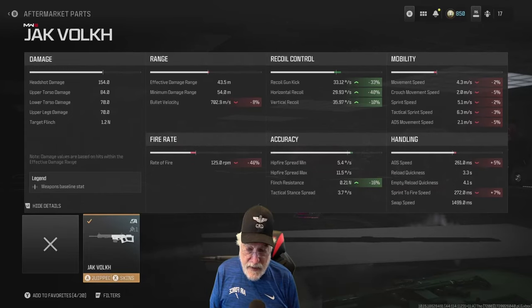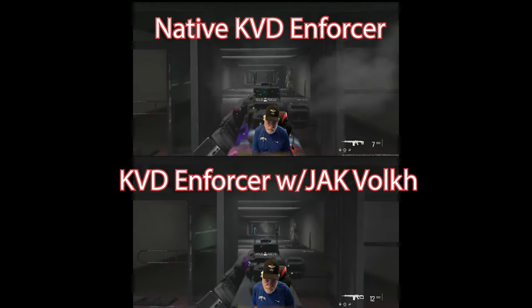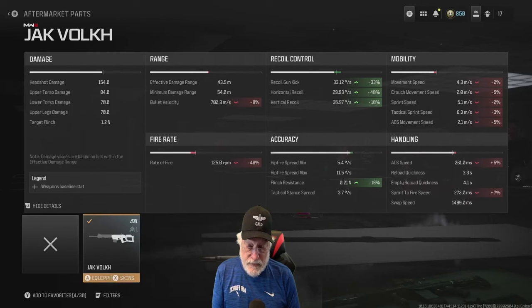I decided to give that a test, and here's what I saw on the range. You actually have almost half the fire rate on the KVD Enforcer, and that means if you're not super accurate — hitting lower torso or upper legs — that's not going to be a one-shot kill or a one-trigger-pull kill, even if you hit both bullets. What's going to happen? You're going to be standing there with your kimono wide open and nothing more than a mean face to offer the enemy.